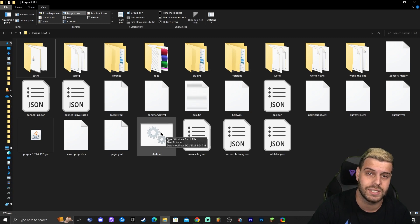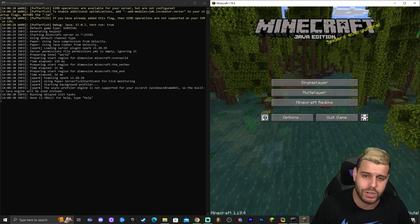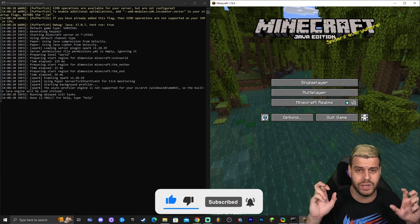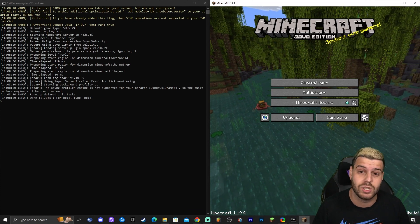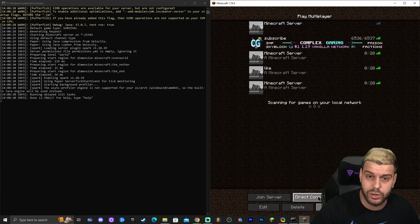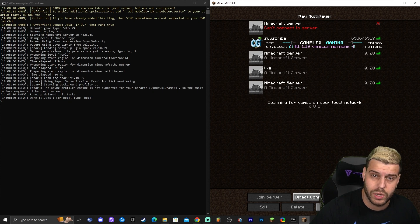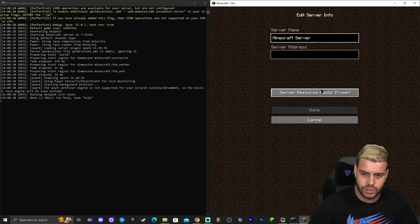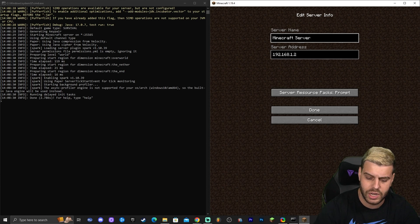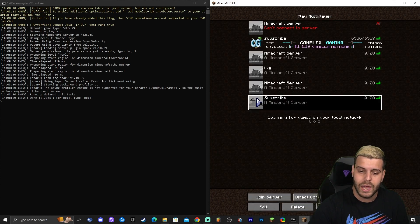Close the Command Prompt, then double-click the start.bat file to launch the server again. Minimize everything and open Minecraft — make sure it's version 1.19.4 to match the server. Once Minecraft is open, click Multiplayer, then either Direct Connection to join immediately, or Add Server to save it. Go to Server Address, paste the IPv4 address you copied, give the server a name, and click Done. Your server will appear in the list — click Play to join.